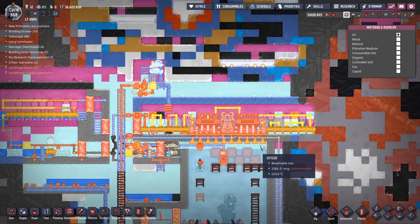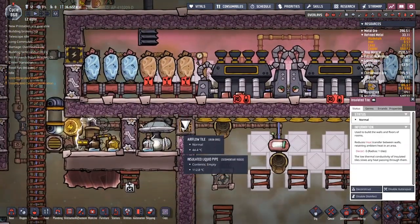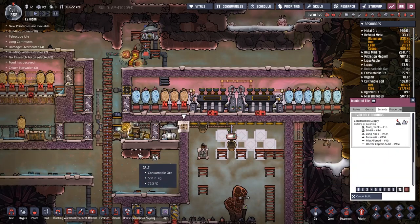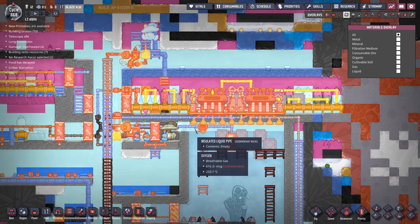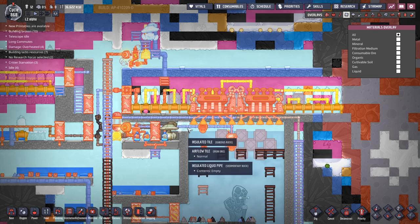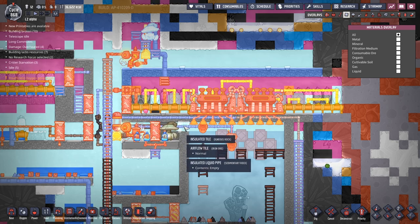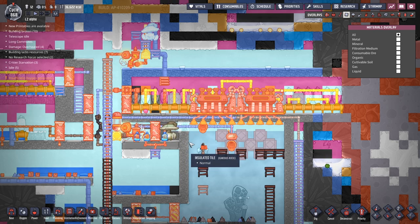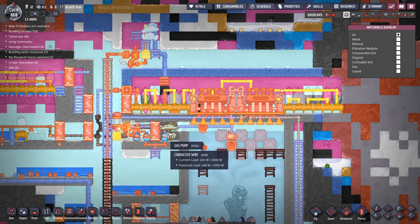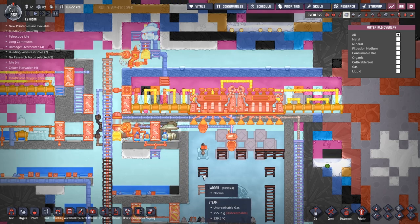I wish there was a way of setting up priorities based on automation, because I totally want to keep an eye on this and maybe put down an airflow tile job. I'm worried someone will come along and do the job way before it's ready. If I could have a little atmosphere sensor here hooked up to detect the steam - not oxygen, I want the steam up here - then it would trigger a high priority when conditions are right. I suppose I could set up an airlock here, but I can't see a way of making that work without introducing more oxygen to the system.